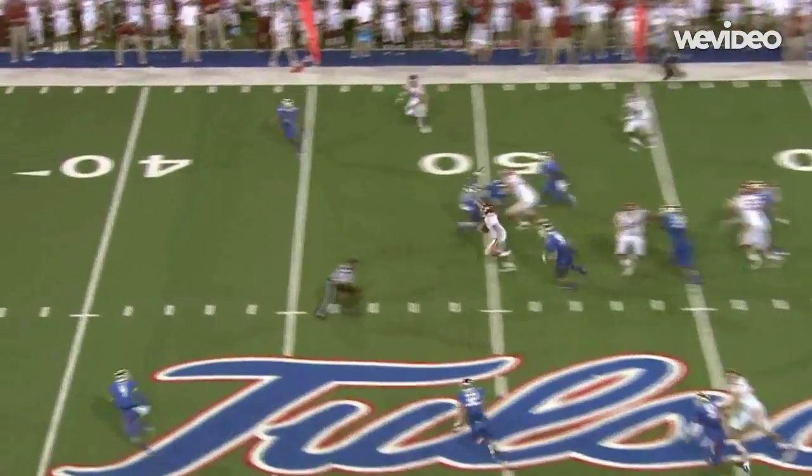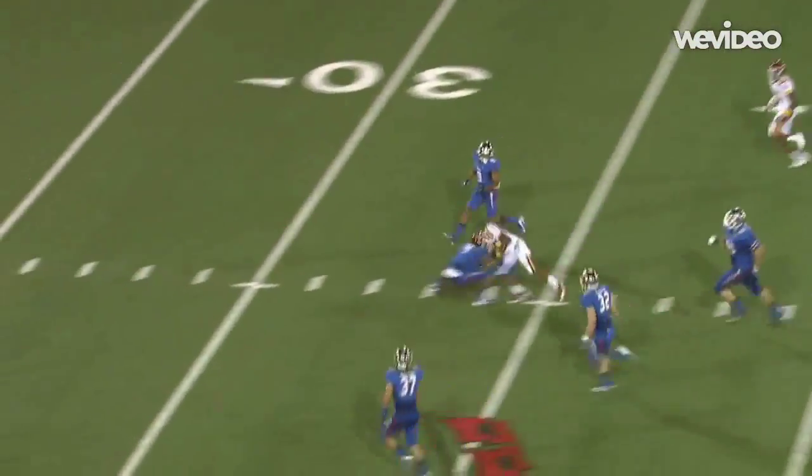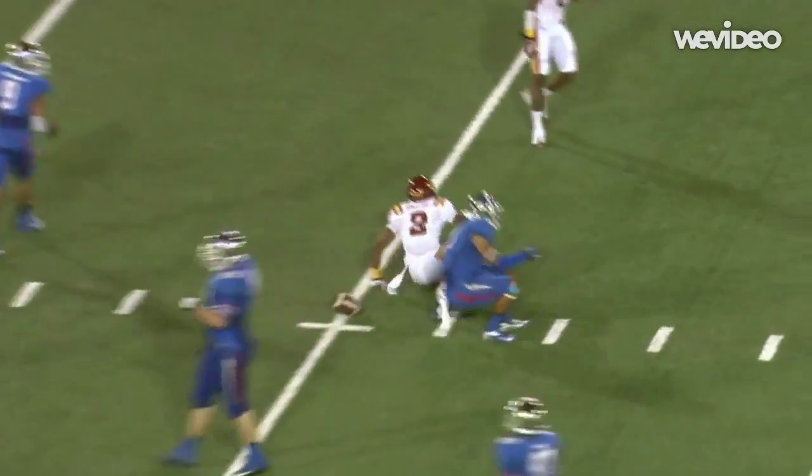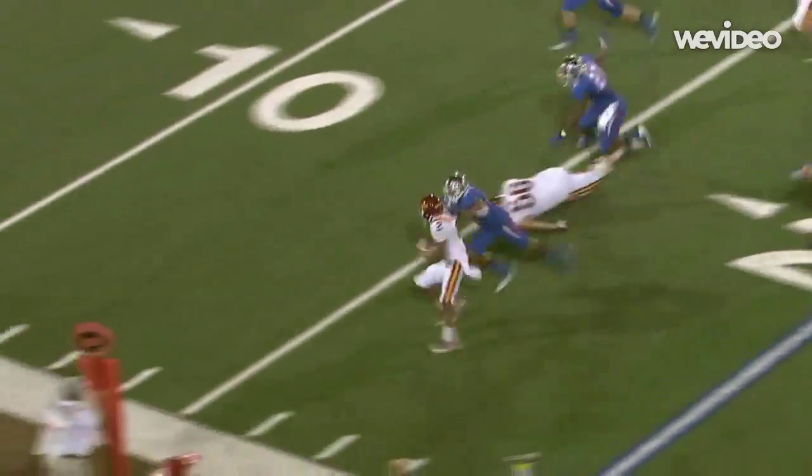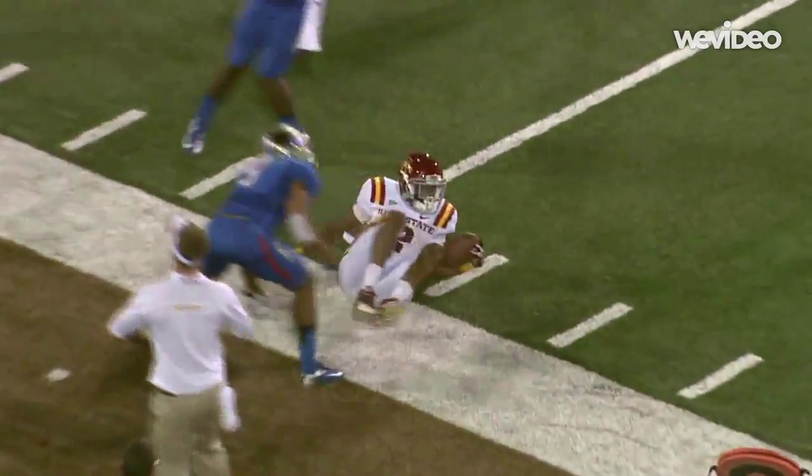First down and 10 at the Iowa State 45. Here's a run up the middle and a big gainer — Wimberley! 40, 35, down to the 30 yard line. And the handoff goes to Wimberley, slashing off the left side, pretty good hole — 25, 20, left boundary, 15 and down.